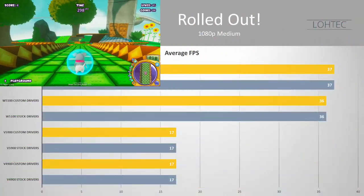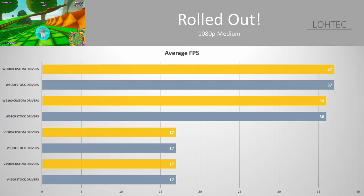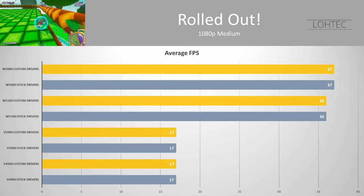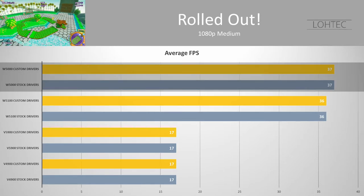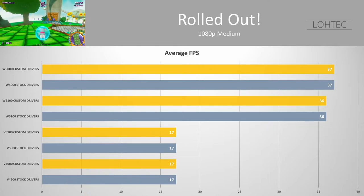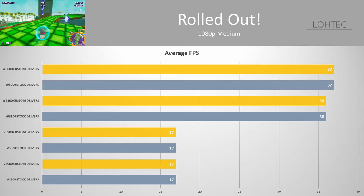Moving over to Rolledout, it's really an interesting situation. Rolledout really loves memory bandwidth, so the W5000 with its slightly higher memory bandwidth outscores the W5100 — it's 1 FPS, nothing really to write home about, but interesting nonetheless. The V5900 and V4900 score identical performance, and the custom drivers don't seem to be making a difference in this game.